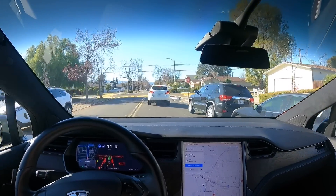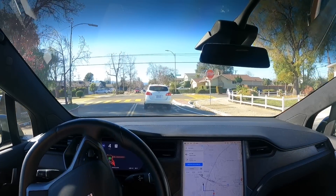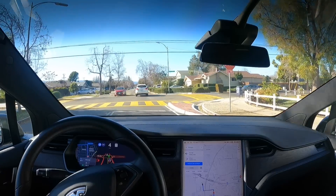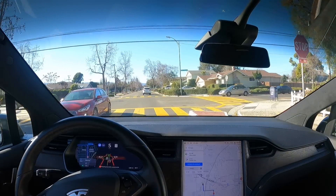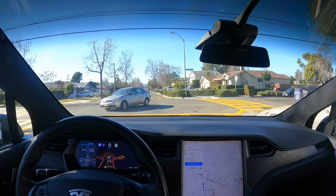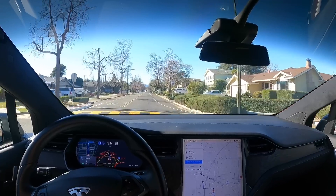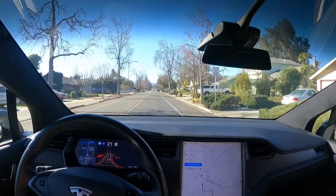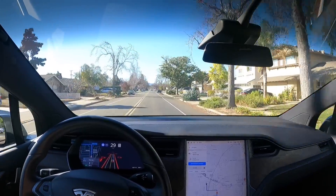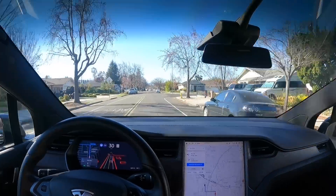We've got a four-way stop up here. There's not really people coming from the other side, so it's mainly straight. We have a four-way stop and it's allowing that car to go, this car to go, and then it's going. Wow — it just handled three of them. It handled the person going forward, coming from the left and right-hand side. That's awesome.